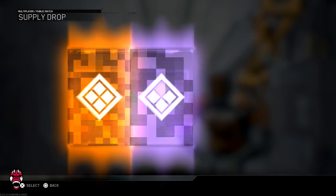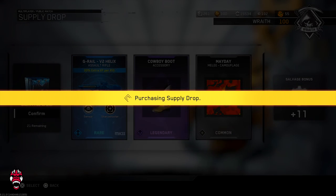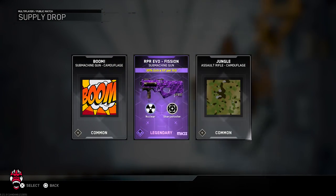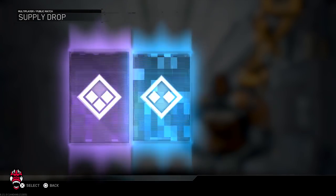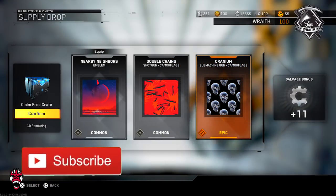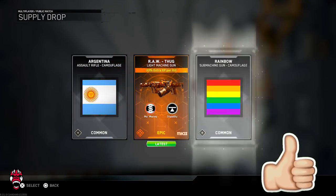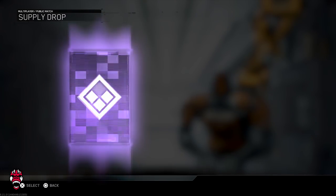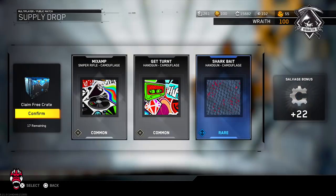We've blown through almost 10 of these — nothing. On the 10th one we got the Fission nuke variant Mark II — he probably has the original but still, another nuke variant. Epic camo. We got the Raw Thug — also a new variant for the Raw, gives you more XP per kill, pretty dope. I'll take that.